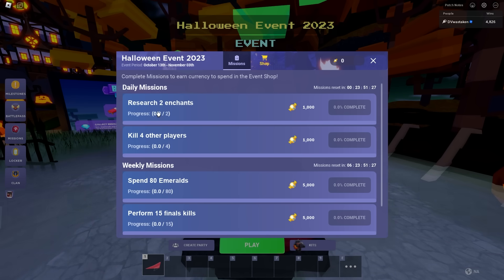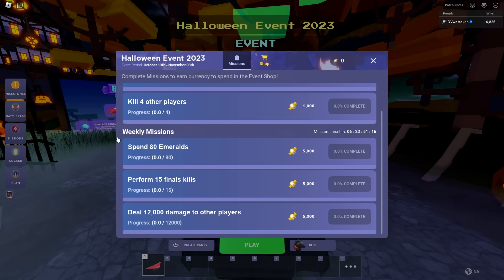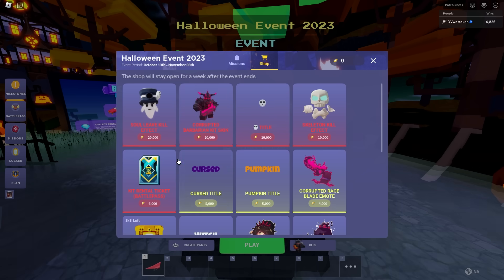Here are the different missions: research two enchants — that's pretty easy, you get a thousand for that. Kill four other players — really easy. Spend 80 emeralds, that's gonna be real easy inside a 30v30. Perform 15 final kills — that's not too bad, you just have to play some 30v30s for that.